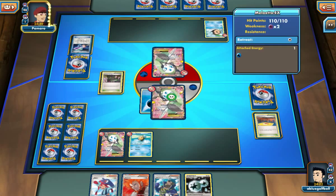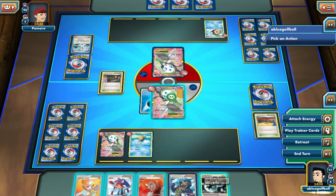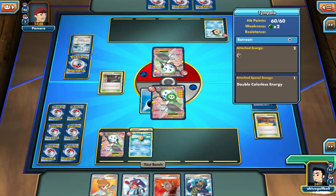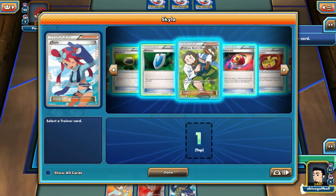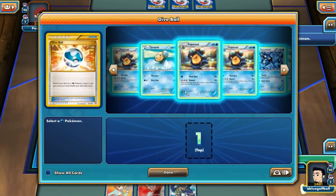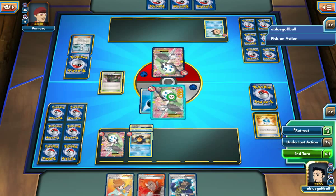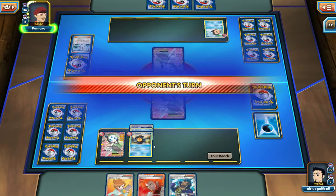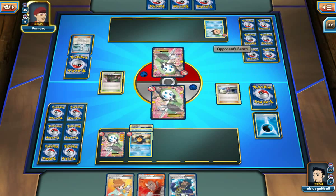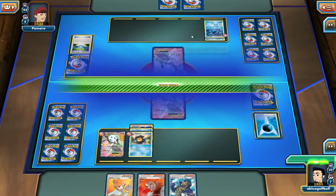We get a Hypnotoxic Laser! What the heck — a Hypnotoxic Laser! That is just brutal. We'll play the DCE. What can we do here? We can go for a Repeat Ball, maybe, or a Dive Ball. We'll go with the Dive Ball. I want to play it slow here. Let's just retreat into this Meloetta and kind of go on from there. My opponent has the Rare Candy, so he's playing the Rare Candy route, skipping the Palpitoad and ending his turn. We'll just slap the Muscle Band here, and I guess we're going to have to Juniper away our hand.